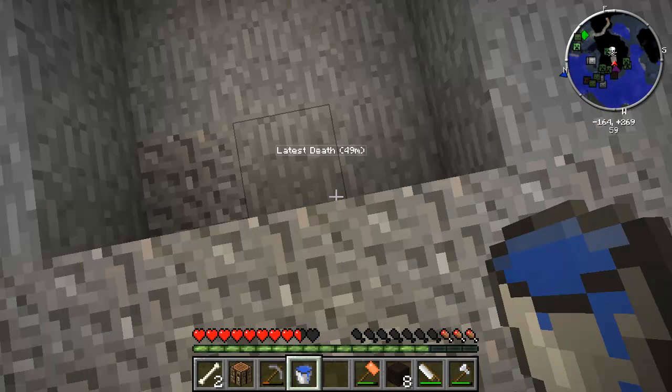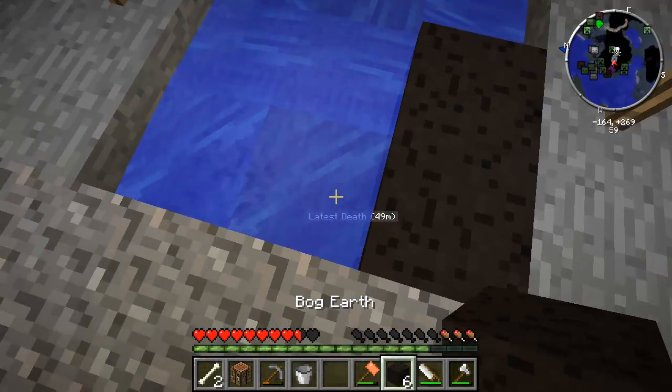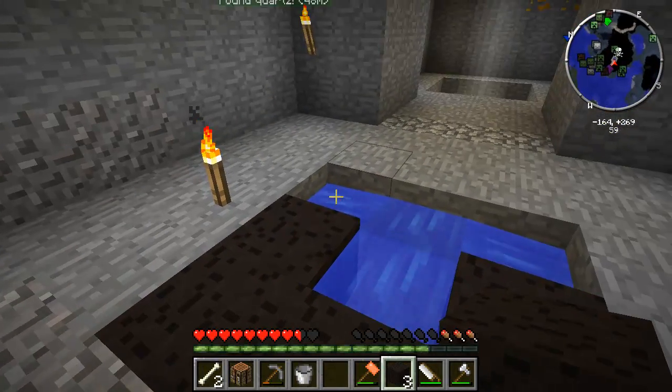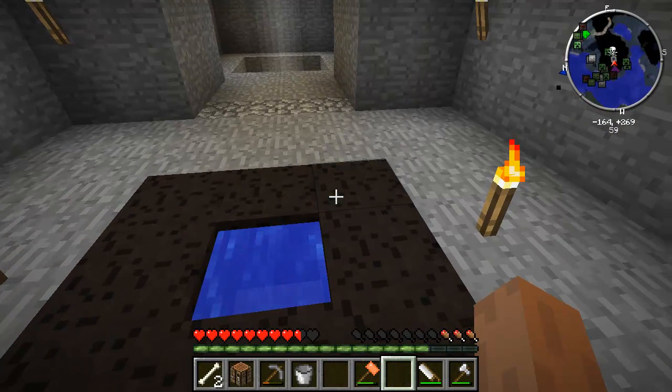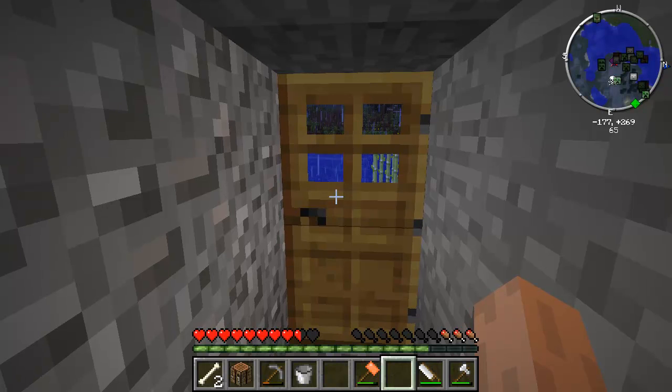Bog Earth is used — we need more of that — but it can be used to make... I don't know what it's called. But anyway, it's used for peat, and peat can be used to produce various forms of power. But most of that was just decorative. Anyway, that's where we're going to be this episode, so I'll see you guys next time.